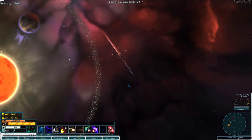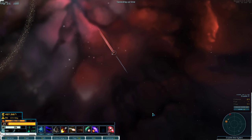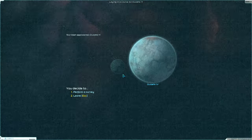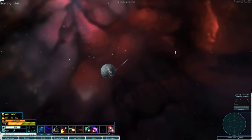I do have to be careful because currently my fleet is a lot smaller. I have to be cautious — I'm not wielding a battleship or anything like that. This world doesn't even have ruins on it, so I'm just going to leave.